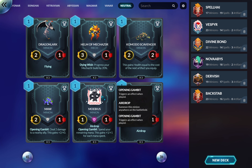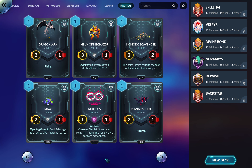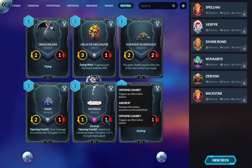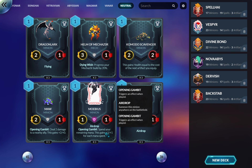Mobius — spend your remaining mana, this gains plus one plus one for each mana spent, with Airdrop. Airdrop is overrated; don't think 'I can put it anywhere' is really cool. It can be interesting to gobble up the mana tiles right at the beginning of the game with this, but other than that be careful. The cool thing about this card is it's flexible — wherever you play it on curve it works — so it's probably worth trying.